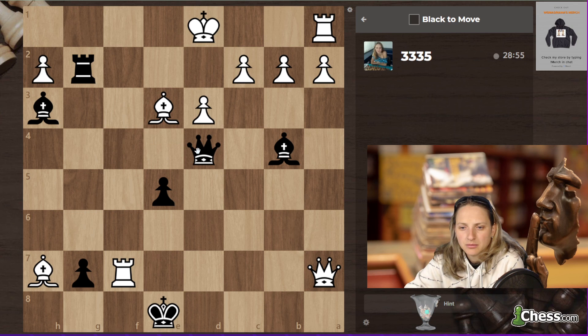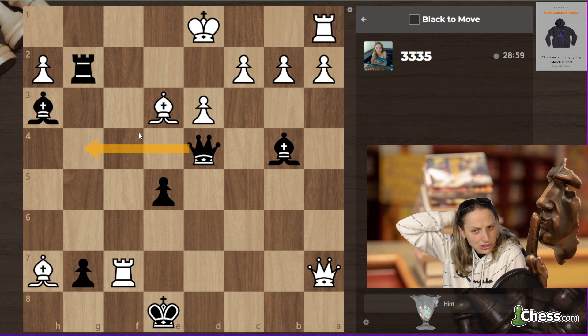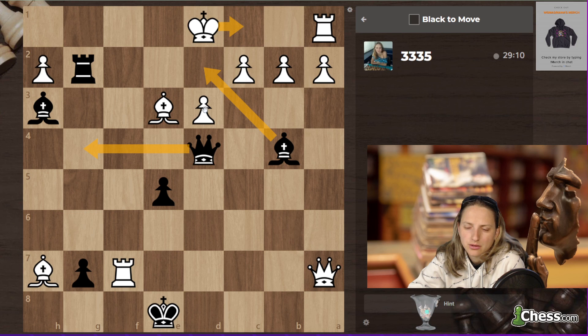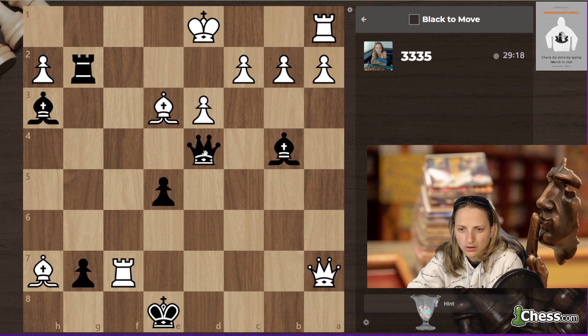Maybe the same line with queen g4 could be more powerful. Now I changed my mind — queen g4 could be more powerful because of king c1, bishop d2, and this could be a forced checkmate. If here king g1, then queen d1 is supposed to be checkmate!